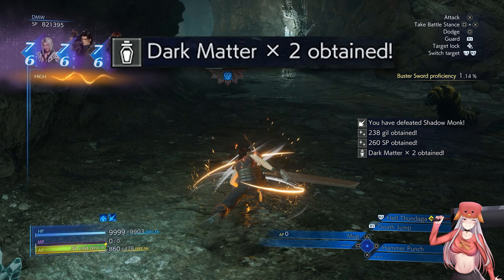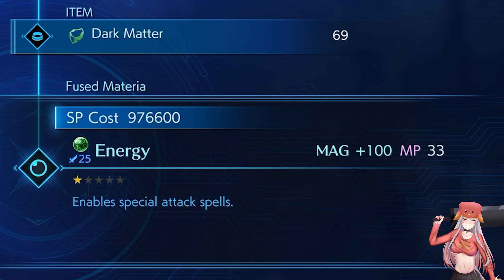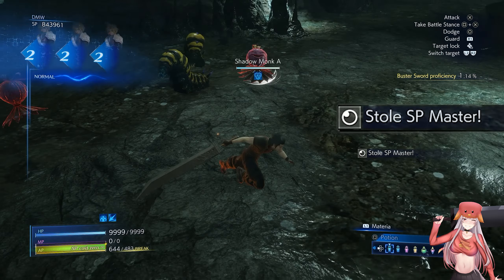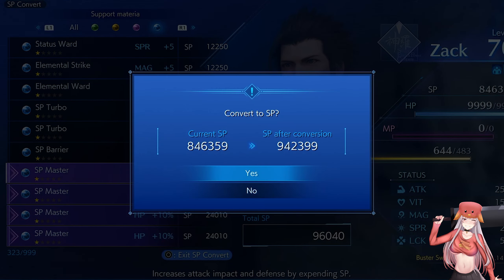The shadow monks drop dark matter, which is one of the best items for maxing out the magic stat. SP master materia can also be stolen from the abyss worms, which will supply all the SP required for fusion.